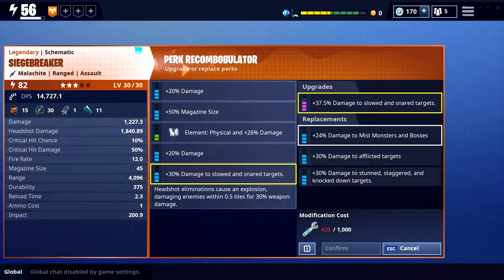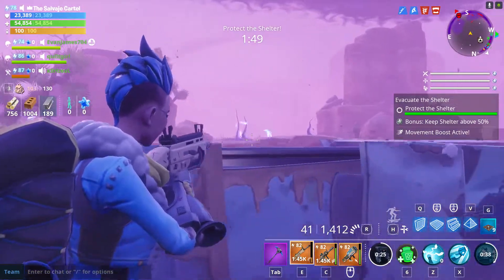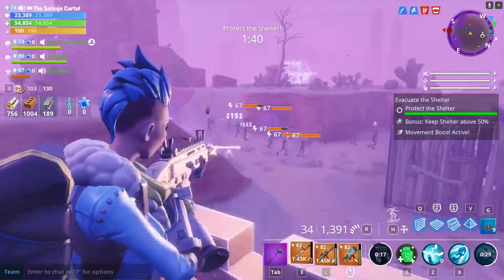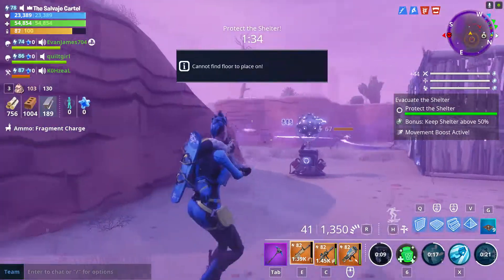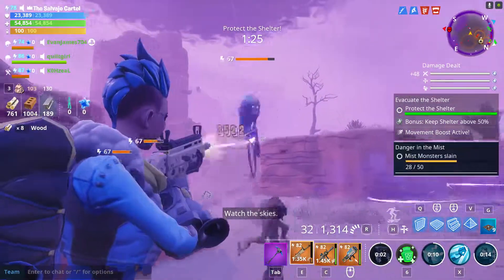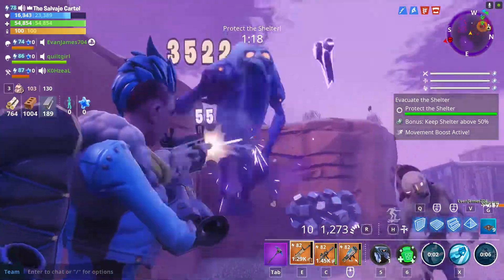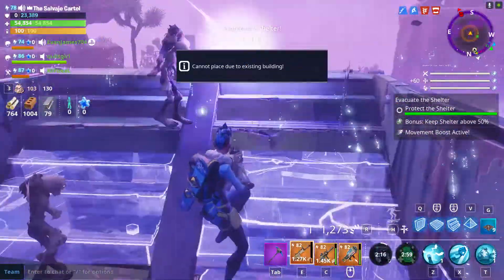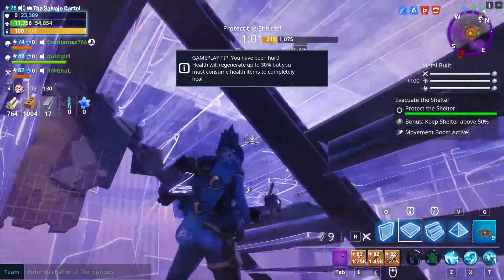I decided to go with a damage build for my Siegebreaker because I want it to be more consistent with damage. I don't really need the critical rating on this one because I'm not going to be using it to take out big threats like a Husky Husk, Smasher, or Blaster — I'll mostly be using it on regular husks I can break down quickly. Personally, I'd love to have a Siegebreaker with affliction damage for six seconds as the last perk, or one that snares and slows targets — both would be great options.